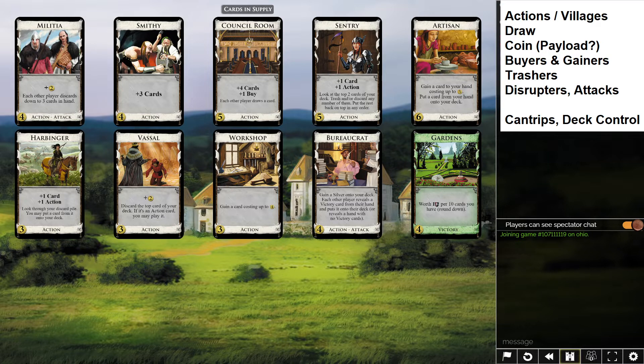Sentry is an okay trasher but it's also a cantrip, which means it refunds its card draw and its action, and it gives you a lot of deck control by letting you discard cards and put them back in any order. Sentry hits a lot of these notes. We like trashers because they let us thin down our deck — you start with ten really bad cards and want to get rid of as many as possible so you can draw through your good cards more often. For disruptors, we have Bureaucrat and Militia — Militia is a fantastic disruptor, making each other player discard down to three cards in hand.